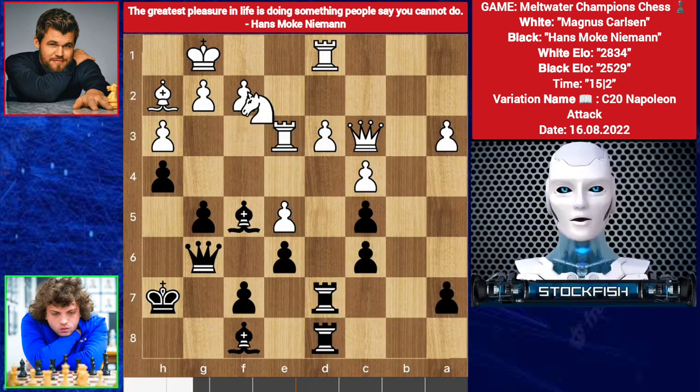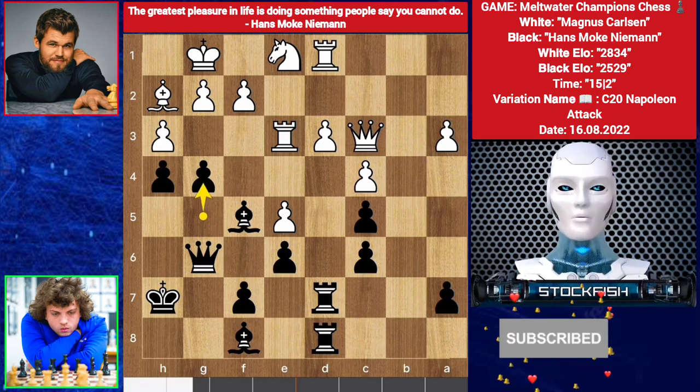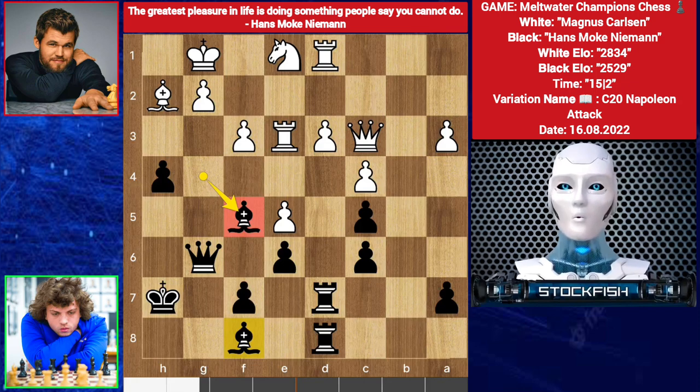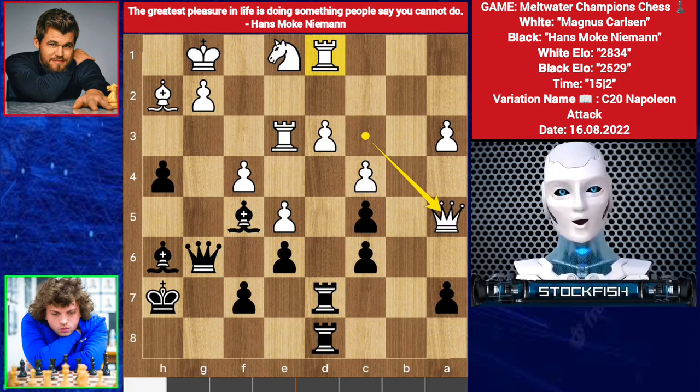We have bishop f8, knight back to e1 — the knight has only one job. G4 by Hans, trying to break open the f-file. We have h takes g4, bishop takes g4, f3, bishop back to home — but best was to bring the bishop to target the rook. F4, bishop h6. Queen a5 — inaccuracy. Best move was to play rook d2, to protect the second rank, but he had low time and missed it.